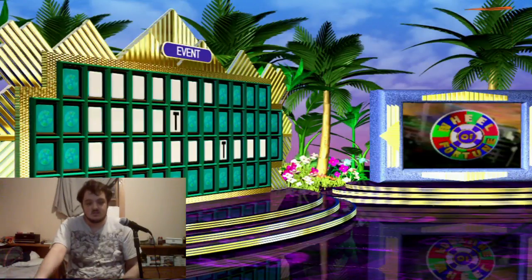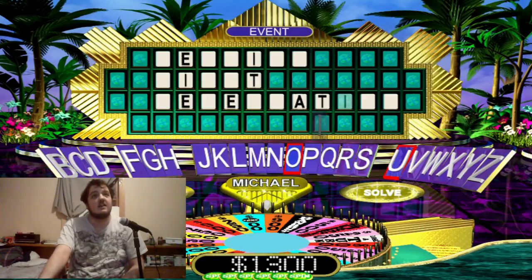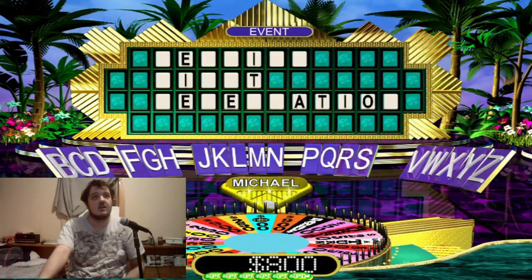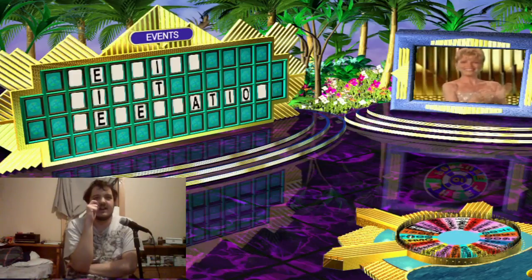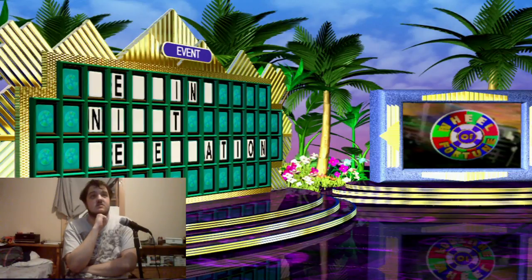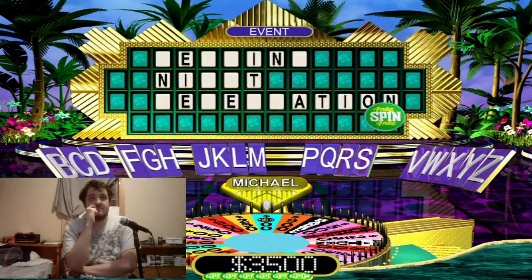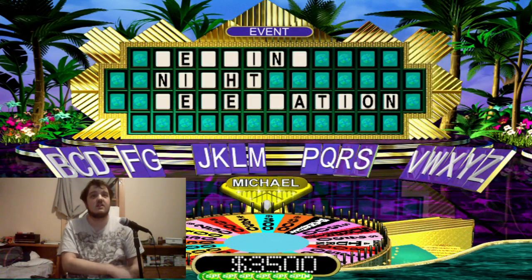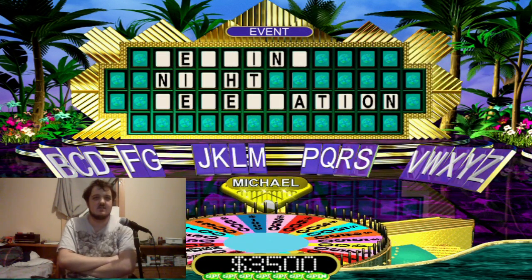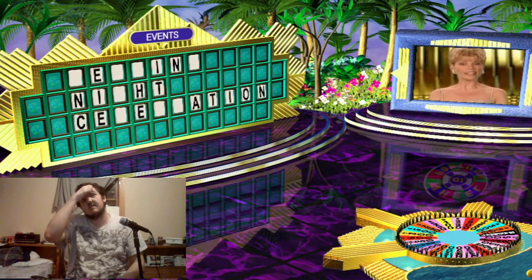Calling T, E, A. I know the last word is 'celebration' — something night celebration. Trying I, then N, then H. Extra life — throughout the solo run I'm going to call them extra lives because that's essentially what they are. Got a C — spin till I win. G — there are two G's.